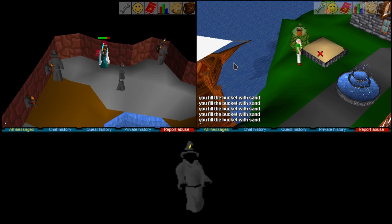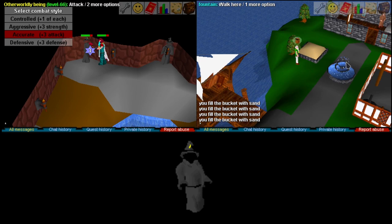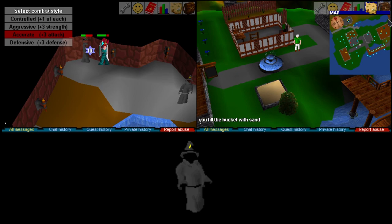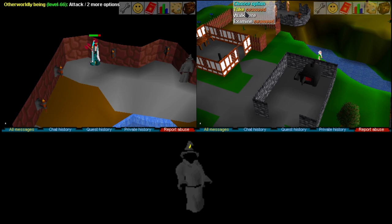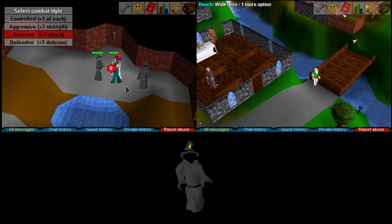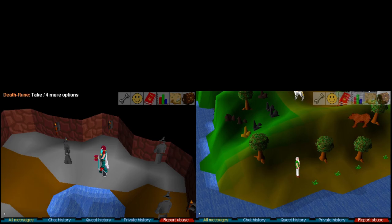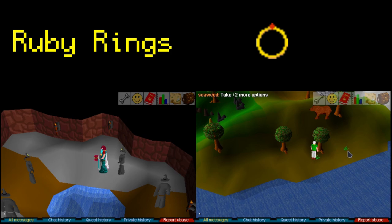Otherworldly beings are arguably the most forgotten NPC on the map. What do they drop? They drop runes we'll be needing at a pretty high clip, and they hit the gem drop table pretty hard. I also got quite a few half keys. They have an outside shot of dropping Dragon Square half, but don't hold your breath. They're kind of like ice warriors but with proximity to the bank that almost rivals undead ones — just steps away. The only difference is they're not aggressive, so you have to click them one by one.